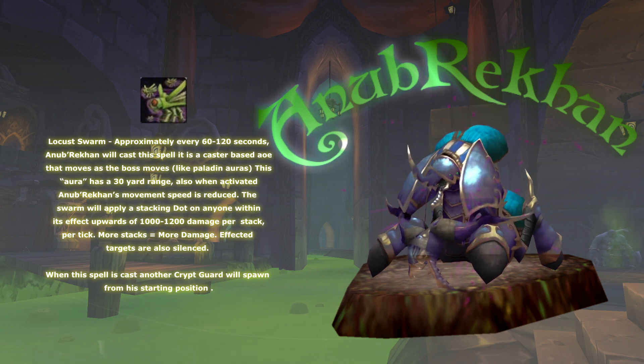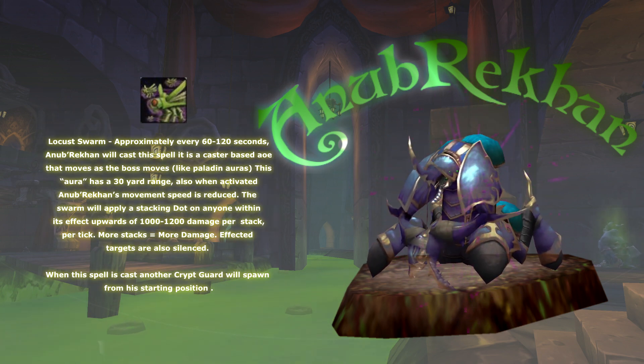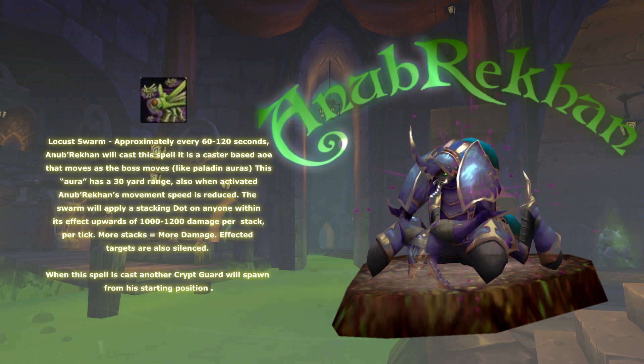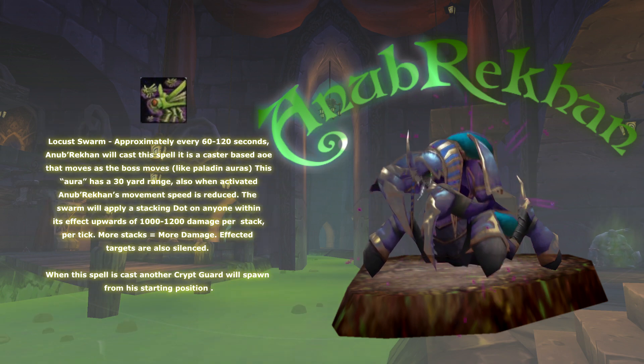More stacks equals more damage, and if you're affected by those stacks, you're also going to be silenced. One important thing to note, particularly for off-tanks: when Anub'Rekhan casts Locust Swarm, another Crypt Guard will spawn from its starting position.